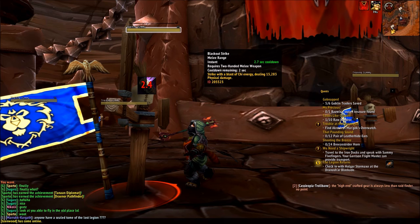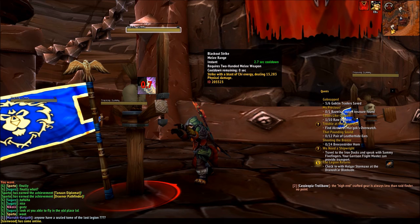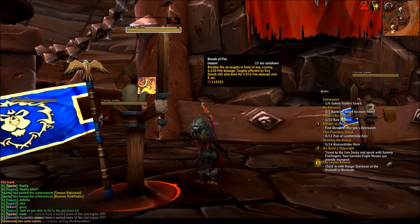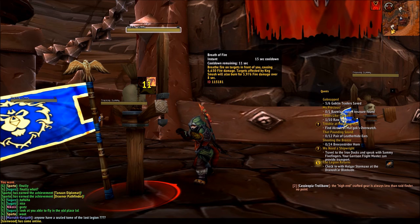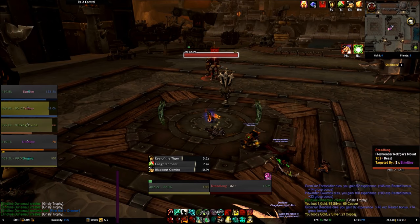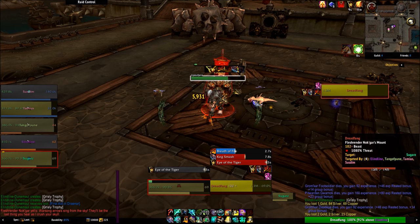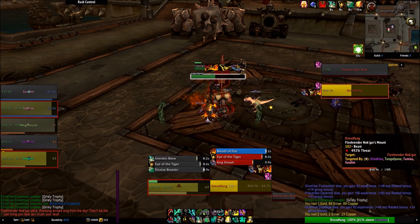Blackout Strike is a generally boring move that does damage and has a 3 second cooldown. You should pretty much use this whenever it's available just to fill in gaps between other moves. It can be modified by talents, but we'll talk about that when we discuss those. Breath of Fire is a frontal cone attack that burns everything in front of you. If they're slowed by Keg Smash — which pretty much should be everything at all times — it also burns them over the next 8 seconds. Use this on cooldown for additional damage. Keg Smash is always your number 1 priority, Tiger Palm your number 2, and Blackout Strike and Breath of Fire should just be used whenever available.